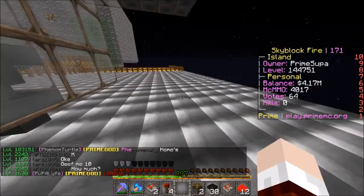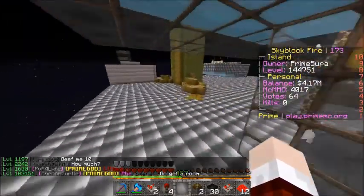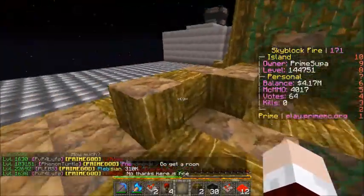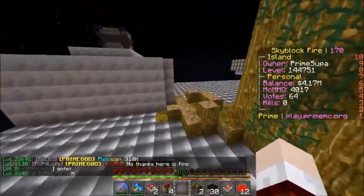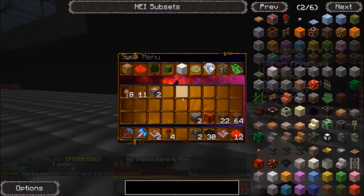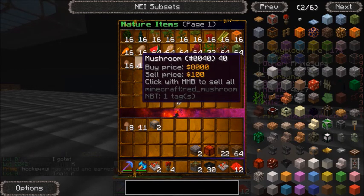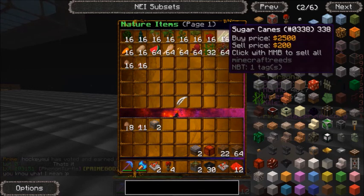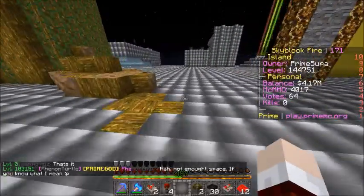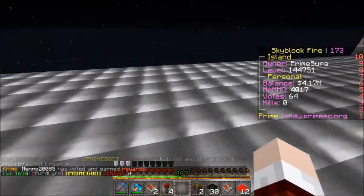Hello everyone and welcome back to another Skyblock tutorial. What I'm going to be doing today is — as you can see I sold my previous farm from the last tutorial — I'm going to be showing you all how to make an automatic mushroom farm. As you can see in slash shop, you can sell 64 mushrooms for $400. That's a pretty effective way of making money, and if you have enough of these farms you can just get constant mushrooms. So let's go ahead and get started.